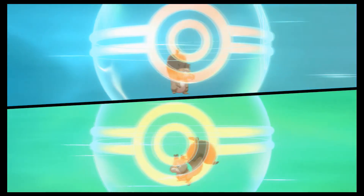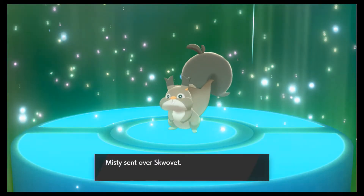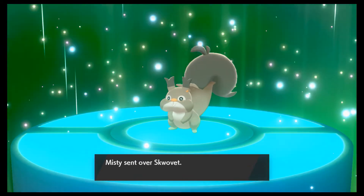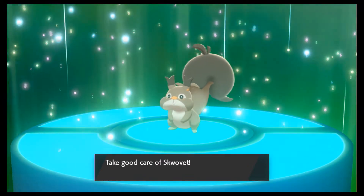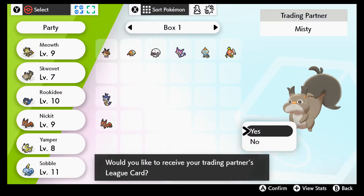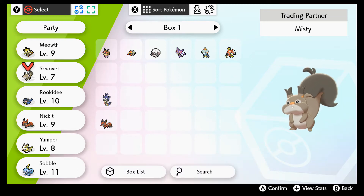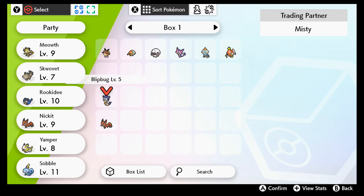The one I'm receiving has Last Resort on it. If a Pokémon has an aura around it, it means they have a special move. I'll receive my trading partner and league card — yes. There are also two more Pokémon I want to trade.